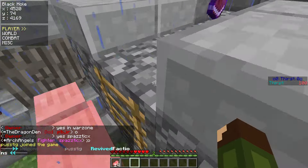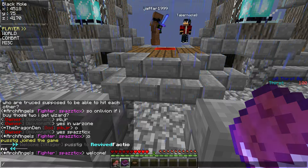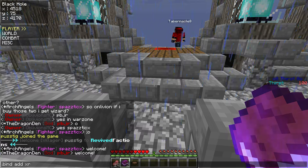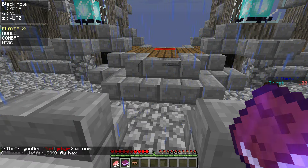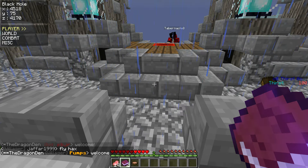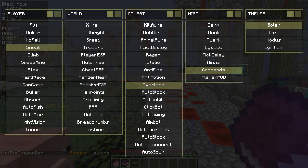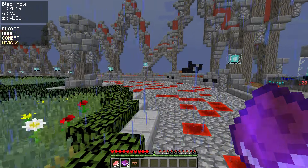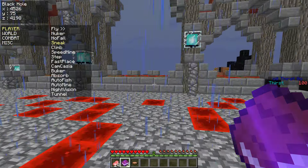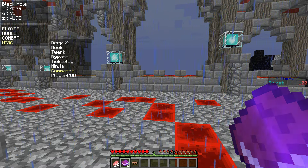There's also keybinds. You add a keybind by typing slash dot bind add xray x if you want it to be X. But it is default X, so if you hit X it's that. N for no fall, K for kill aura — all those different ones. I don't really use this menu; I use this one that's already here. I'm moving the thing around with the arrow keys. You click enter to enable it.